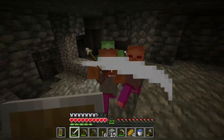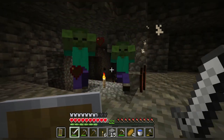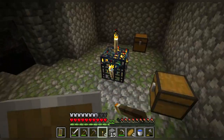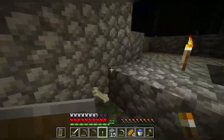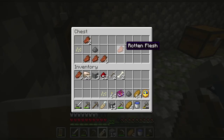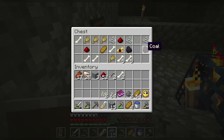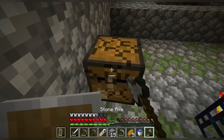Snap. Oh great. First a skeleton spawner, now a zombie spawner — two dungeons in one area. Alright. A name tag. Not in flesh. And open seats. And more bread. And wheat. Get the chest, get the chest.